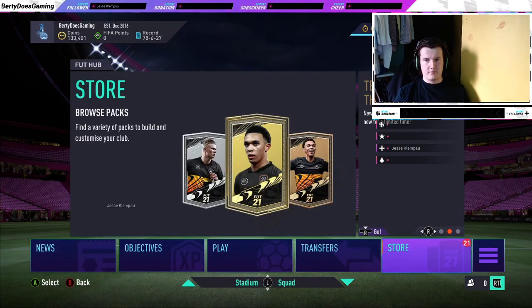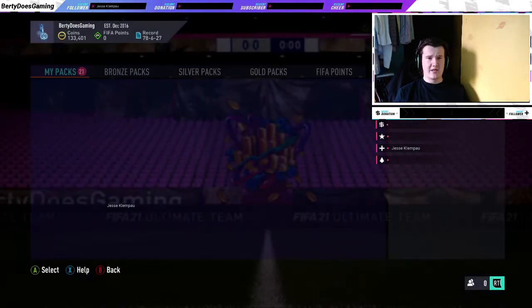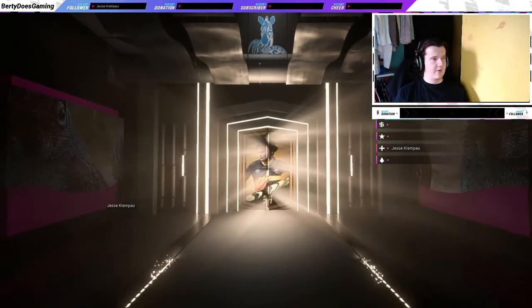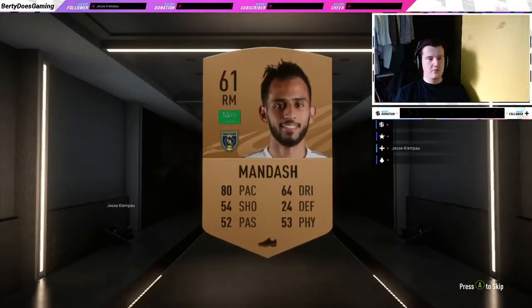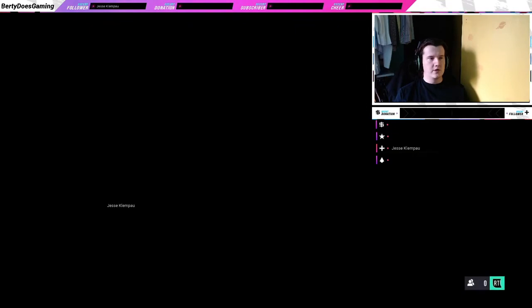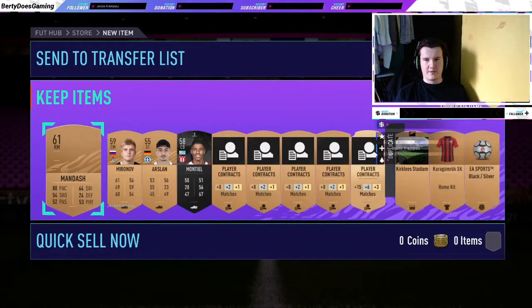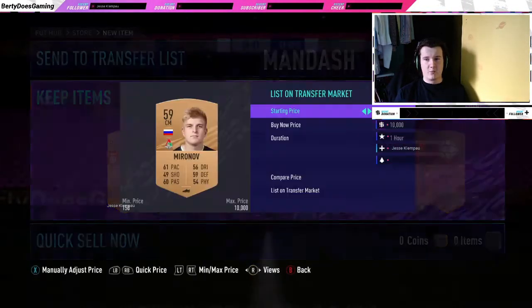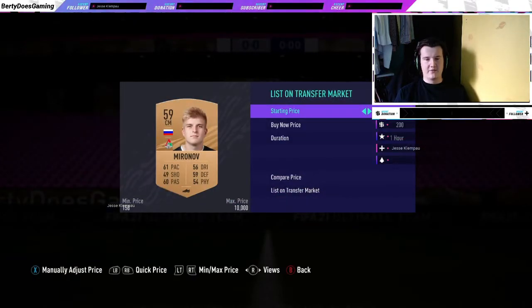I want to show you what you can sell and what you can't sell. In this video I'm going to load the transfer list up with every bronze player we get from the pack. What you do is go on the store and buy bronze packs, then check each player's price. I always list them at 200 coins for an hour — I give them one run, and I do find quite a few of them sell.